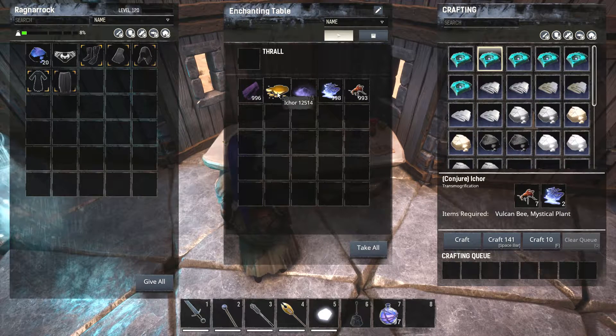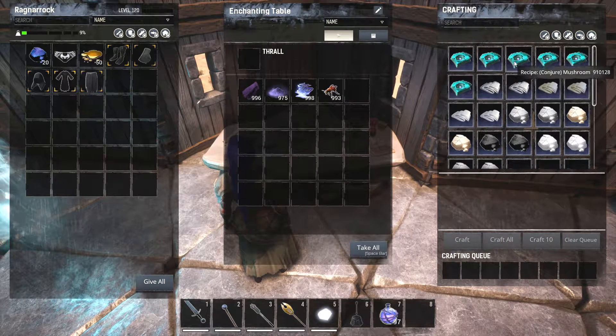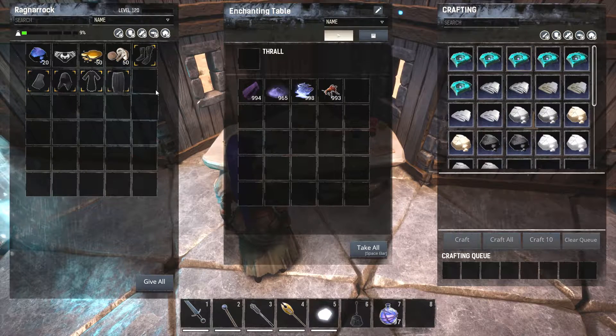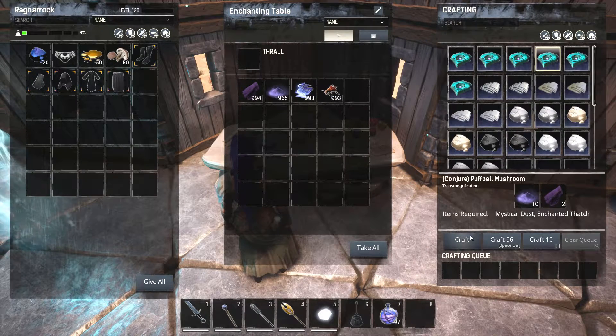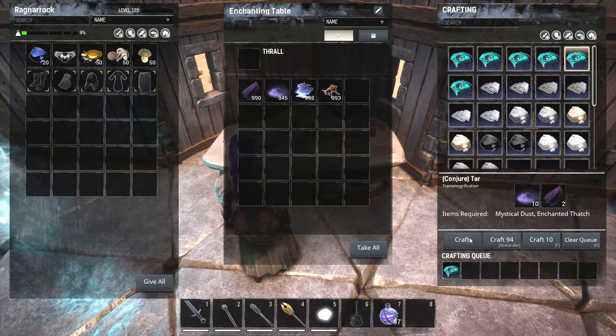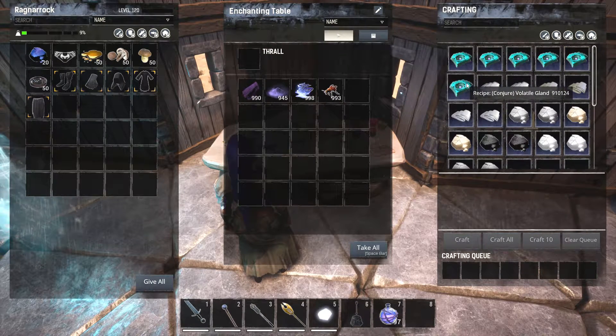Is it Ichor with a hard K, or Ichor with a CH? We got 50 in that one, so that's not bad. Mushrooms — a 50 stack. Puffball Mushrooms — 50 stack. Tar — 50 stack. So it looks like 50 stacks for all of them except for the Cobalt.